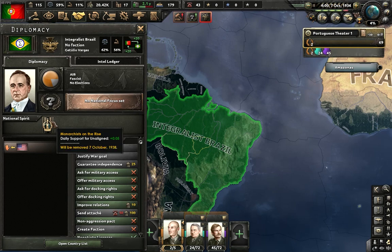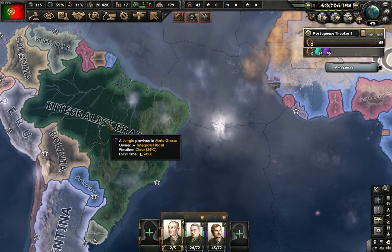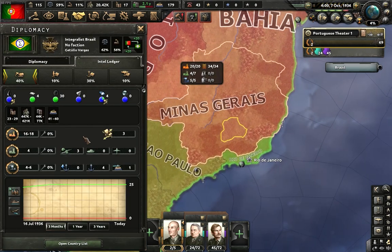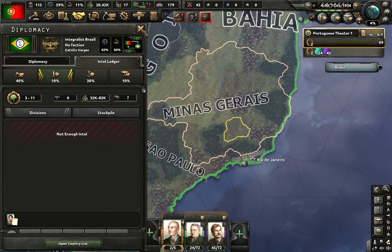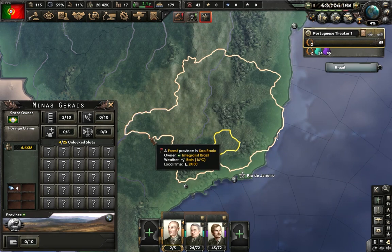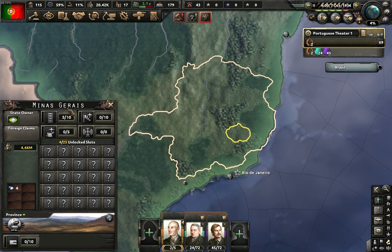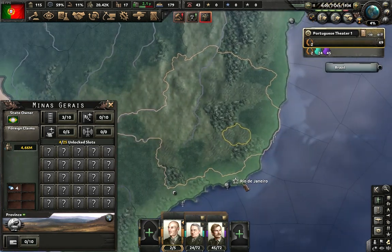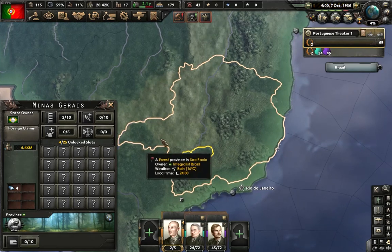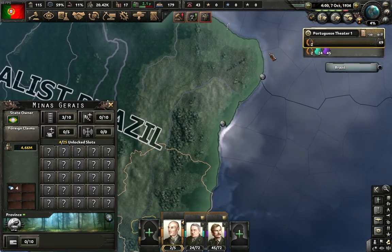But with only +0.05% daily non-aligned support, it'll be too late to reach 70%. So what we'll do is spawn the civil war and win it for the monarchy in Brazil. It might sound hard, but it's actually not — they only have around 3 to 11 divisions. When the civil war spawns, the monarchy side will control Rio de Janeiro and Minas Gerais. They'll have a tiny number of divisions, so there will be lots of gaps in the front line. We have lots of cavalry divisions — we'll just run around and grab the victory points.